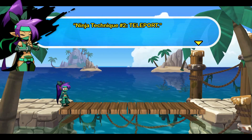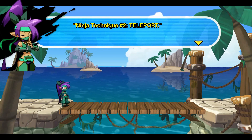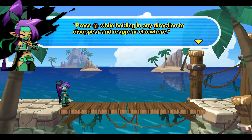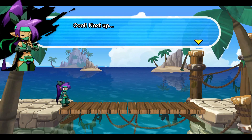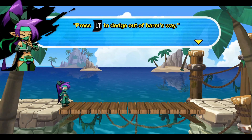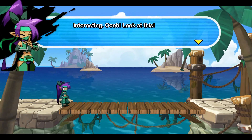Ninja Technique No. 2: Teleport. Press Y while holding in any direction to disappear and reappear elsewhere. Next up, Ninja Technique No. 3: Backdash. Press LC to dodge out of harm's way.